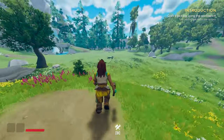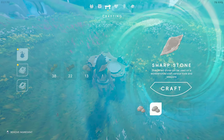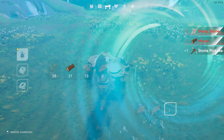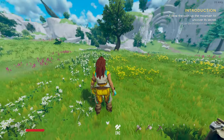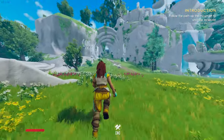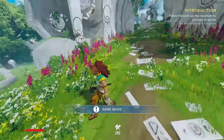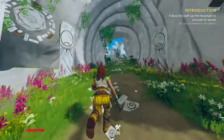Let's head back and make the pickaxe. We make two sharp stones, take those back, put them in to craft the pickaxe. There's a little path up the mountain to uncover the secrets. Now we can pickaxe our way through — let's go up this way.